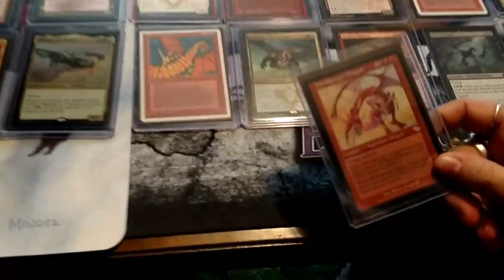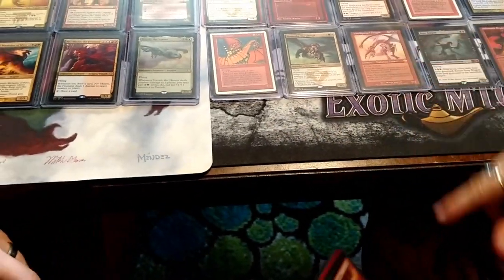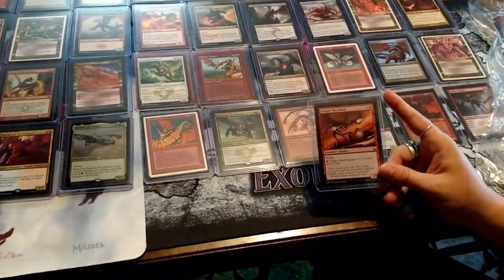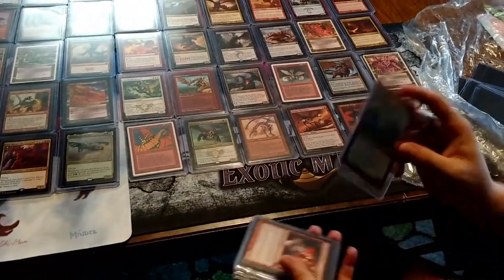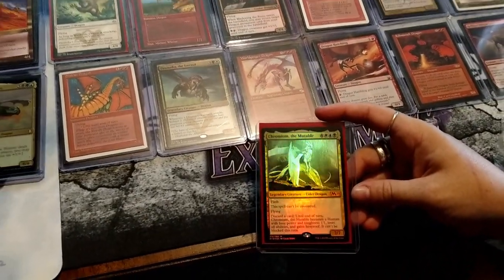Worldgorger Dragon — I love this dragon. He just noms everything. I love his little nightmare tail — it's like a little mouth. First combo deck I ever played featured him. Super cute. All over the glare, another Dragon Hatchling — who doesn't love Dragon Hatchling? Oh, shiny Chromium — that's beautiful! Wow, I love that, that's very pretty.